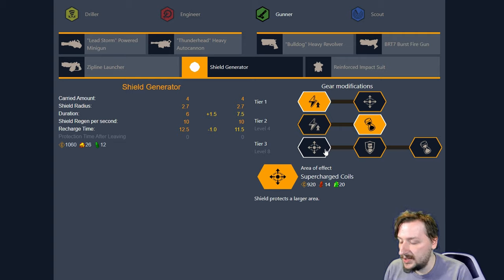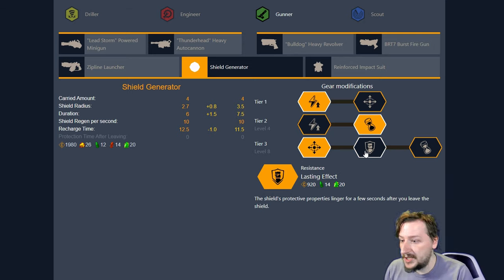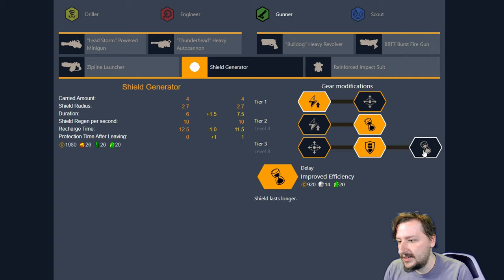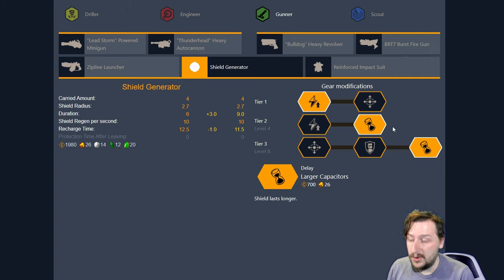In Tier 3, we have Supercharged Coils. This makes it so we get an even larger shield radius, going from 2.7 to 3.5 — a bigger shield, same concept as the Tier 1 version. Our second option is Lasting Effect. This makes it so the shield effect is given to allies that move out of the shield for a few seconds. It will not allow enemies to target them quickly and will also regenerate their shields quicker — pretty useful in a lot of situations. Our last option is Improved Efficiency, which makes the shield last even longer, adding another half second. So going from 6 to 7.5, or if you're running both duration add-ons, from 6 to 9 seconds. I usually run the duration add-ons — my shield lasts 9 seconds, goes on cooldown, I have it back in 11 seconds. It buys my team more time and I enjoy it this way.